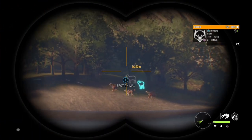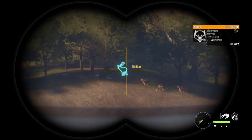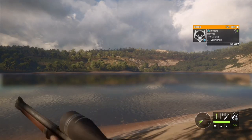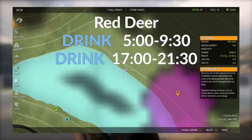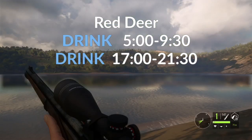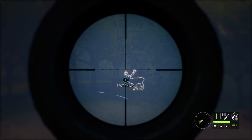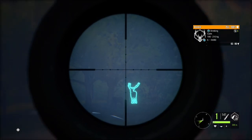We actually started the hunt on a multiplayer server but we are going to head to my map soon. I always hunt red deer in their drink zone — they drink from 5 to 9 or 9:30am or pm, and that's the best time to hunt them. You're going to find them around pretty much every piece of water on Cuatro; they're not hard to find at all.